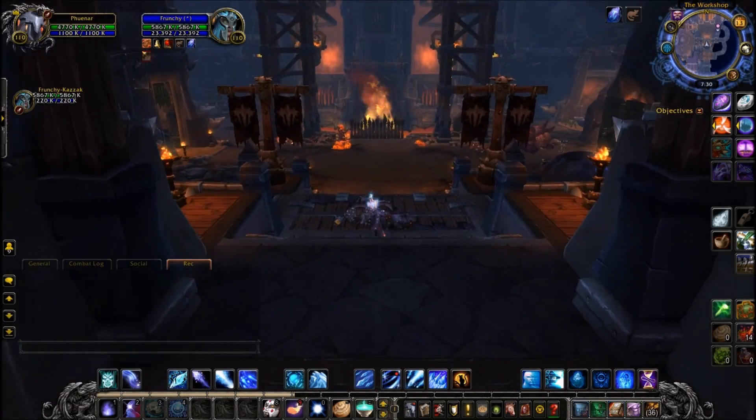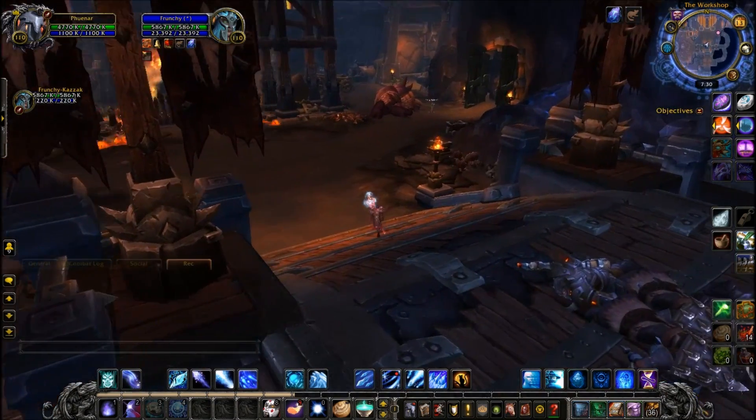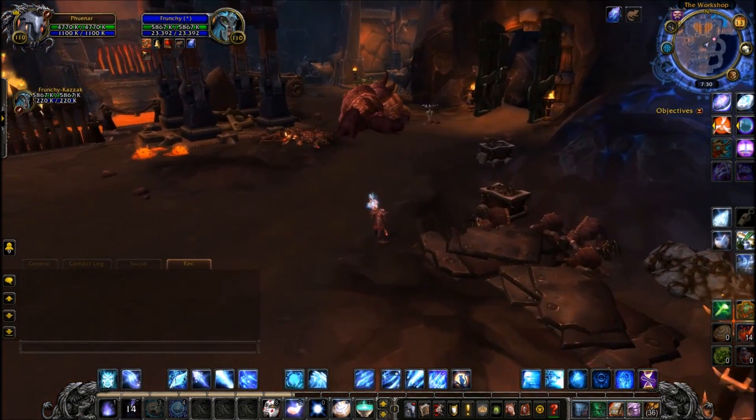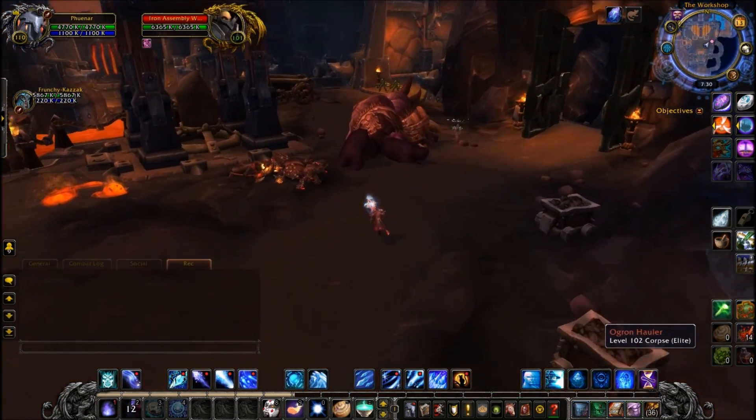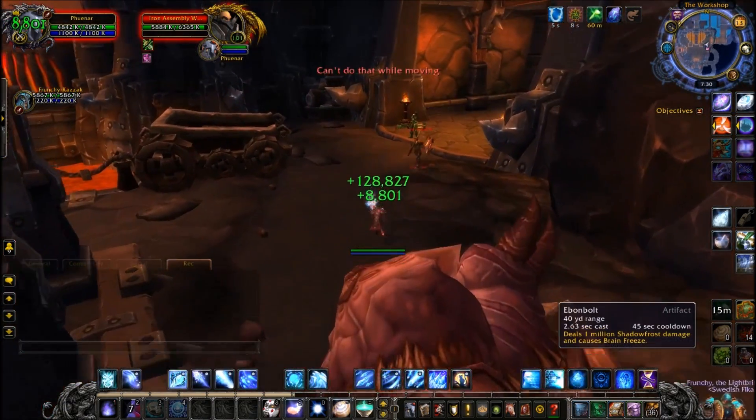Hey everyone, it's Sean here, your guide to Warcraft. Today I'm going to be showing you how to skip straight to Blackhand in Blackrock Foundry so that you can start farming the Ironhoof Destroyer on Mythic difficulty. So you want to head this direction when you enter the raid, towards the Iron Maidens.